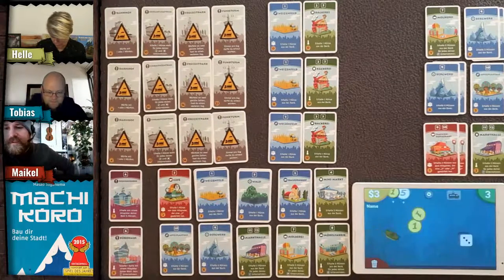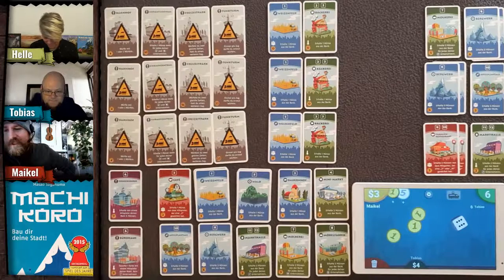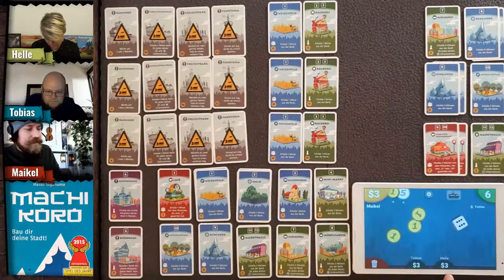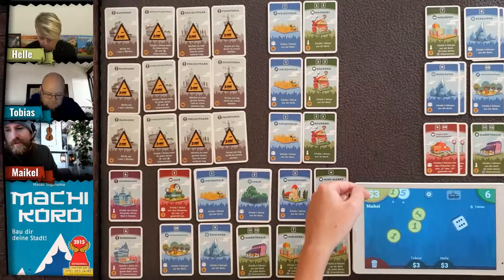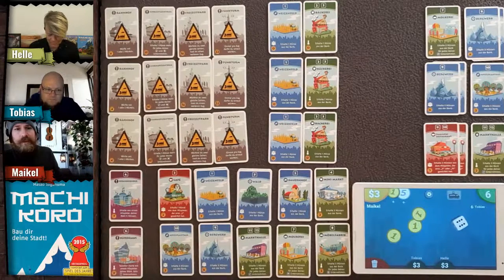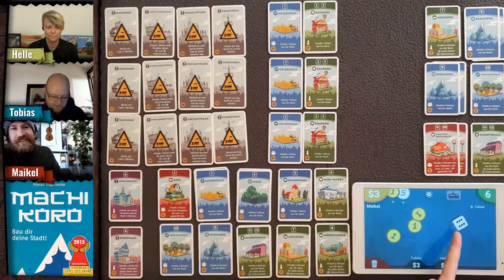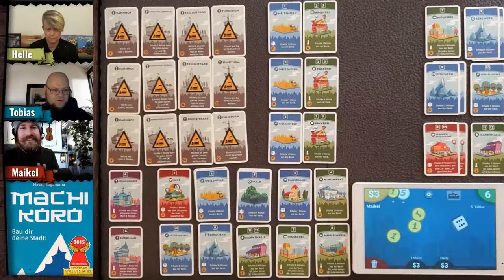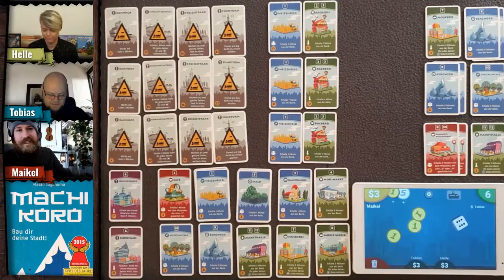This is a good live test to see if the app works. Tobias has three coins, Helle just connected with three coins, and I've got three coins at the top — so we're good to go. Tobias had the highest number so he starts with the first roll.